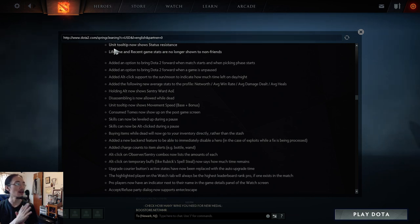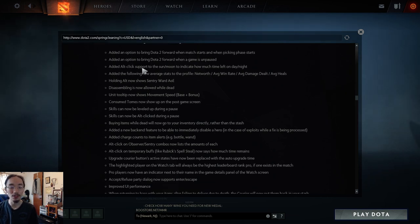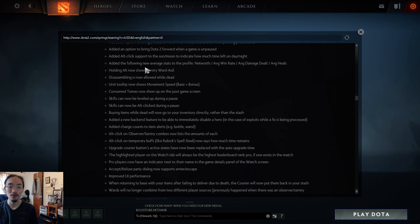Disassembling is now allowed while dead. Holding Alt now shows sentry ward AoE, which just didn't work before. Unit tooltips now show movement speed base and bonus, so you know exactly where your move speed is coming from. Consumed tomes now show up on the post-game screen. Skills can now be leveled up during a pause — super annoying that you couldn't do that before.